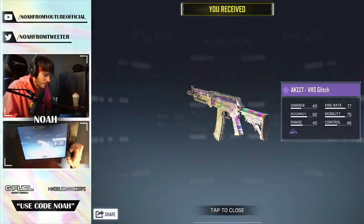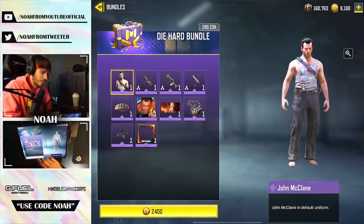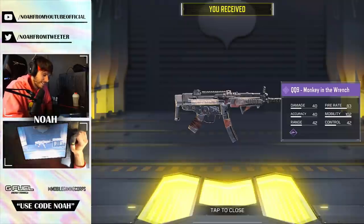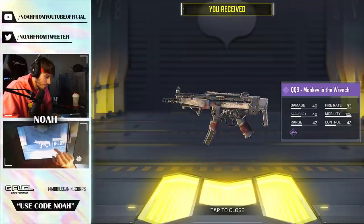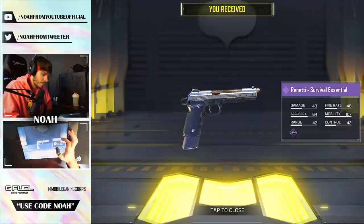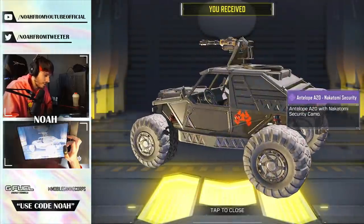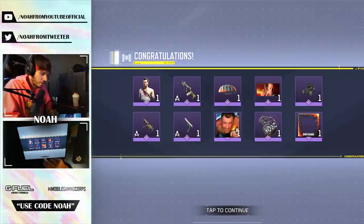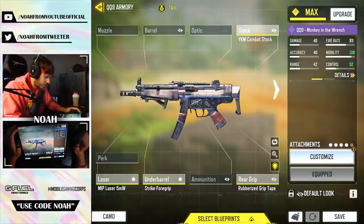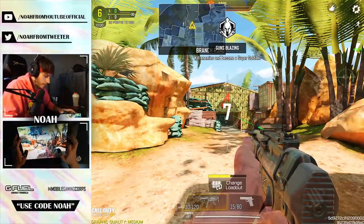We unlocked an epic through playing the game mode — it's called the AK117 VHS Glitch, that's actually sick. We did a couple of gameplays with Rambo, now we're going to buy the Die Hard bundle and use John McClain plus whatever weapons he comes with. There's a QQ9 — the QQ9 Monkey in the Wrench — next up is the AGR Ranetti Survival Essential, and my first epic for the Antelope A20. Just like the Rambo bundle, we got a Die Hard banner.